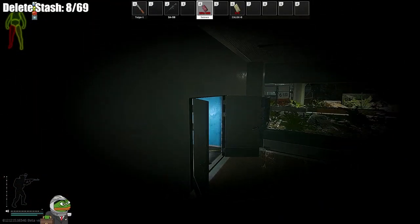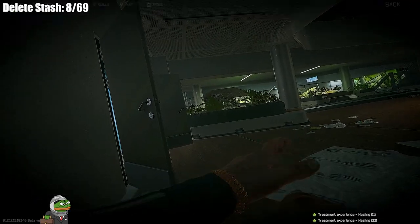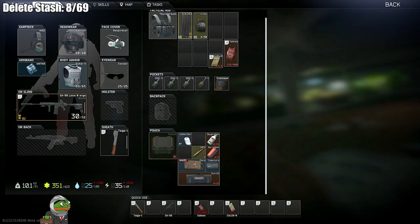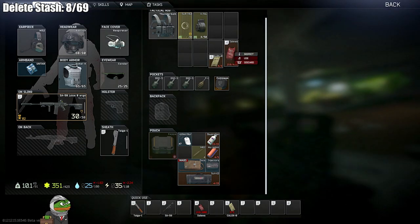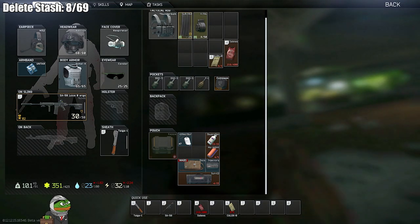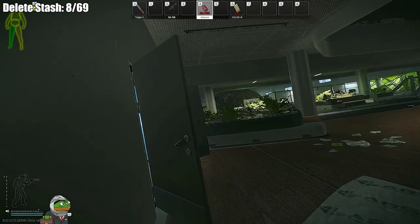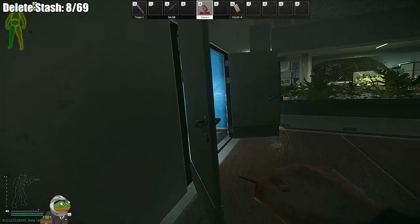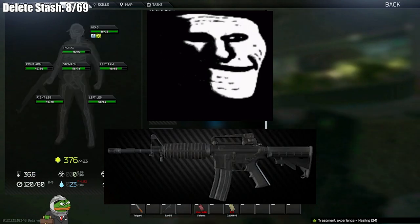For the first week of wipe I tend to change my playstyle. Normally I run at gunshots, but I won't do that for the first week — I'm really focused on getting max traders so I can mess around with the new guns, new content, and new armor. Just avoid fights. There's no point in risking your flash drive that took you 10 raids to find over a stock M4 or AK someone has when they're level one with nothing really on them.